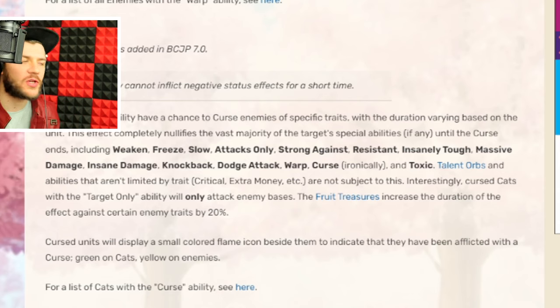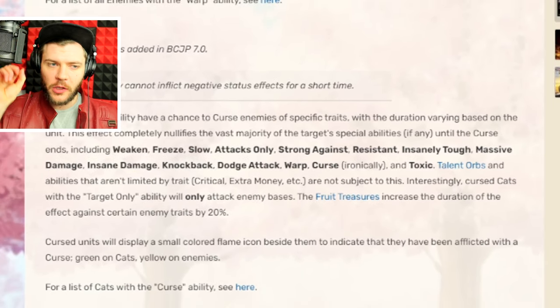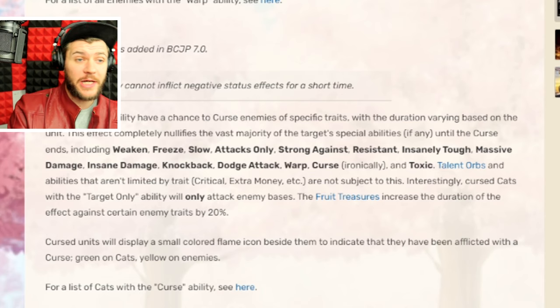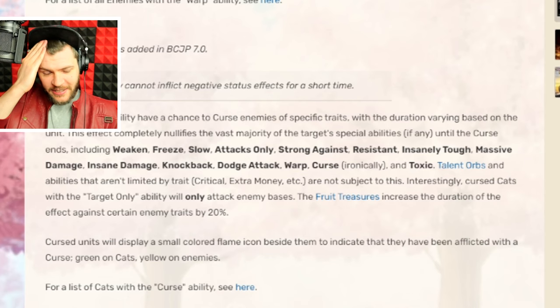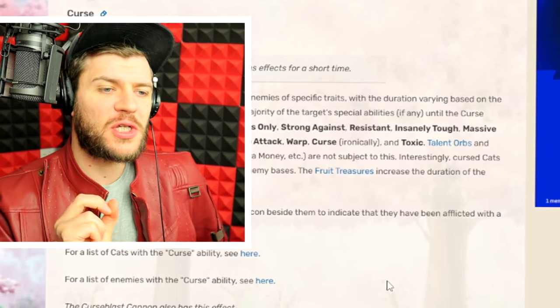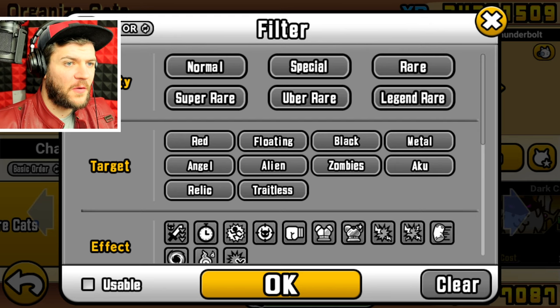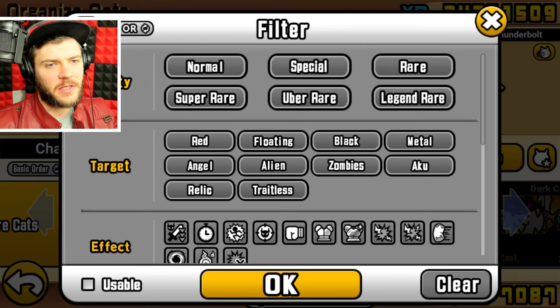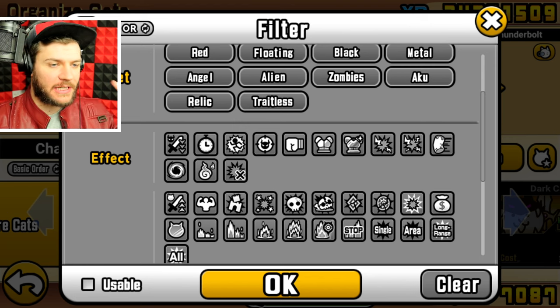Attacks only is an interesting one though. Can you, like, purposely get your Wolk and Pierre cursed, so instead of only attacking the base, it attacks everything? Is that a thing you can do? Has anyone ever tried that before? Would I be the world's first smartest person ever if I did that? There were a few things there that were problematic — one, we didn't have any money to summon our big lads and lasses.